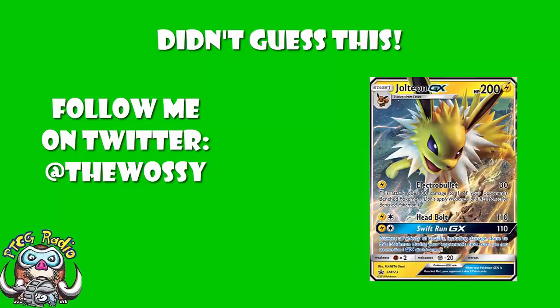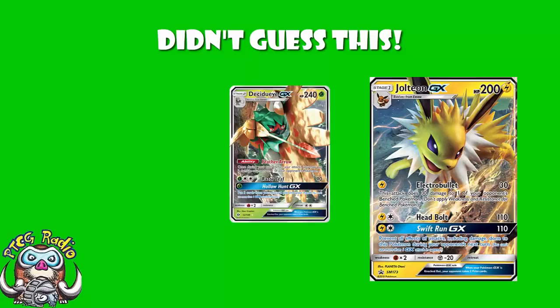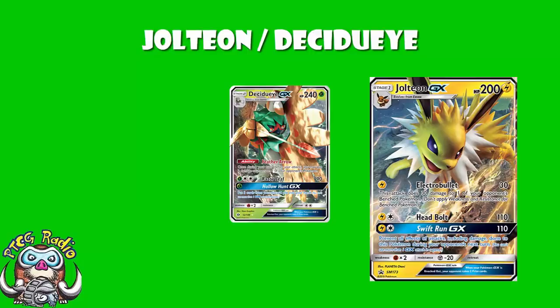So today we're going to be having a look at a rather weird combination of Pokémon cards which has proven to be rather good over in Japan. I am referring to the combination of Jolteon GX and Decidueye. Not what I had written down as a potential best deck in the format, but it is one that has gone and done well over in Japan — it's started winning. This seems like the kind of cool, weird deck that we should be having a look at, and it is very much all based around Jolteon and Decidueye.